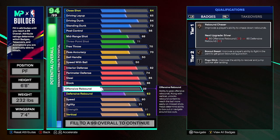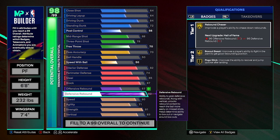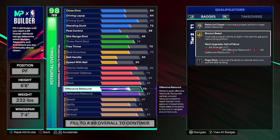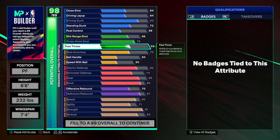Now I get blocks, but not at the rate I want. I don't think that's a me issue — that's just how the game is. Blocks are solid but not overpowered. At 92, I get gold rebound chaser and also pogo stick. For the defensive rebound I went 87. For the offensive rebound I went 70 — that works enough for you to attempt to get put back dunks occasionally. I've only been able to get one, but a put back dunk is a put back dunk. I put the rest into my free throw and also my driving layup.